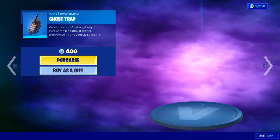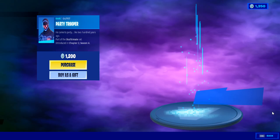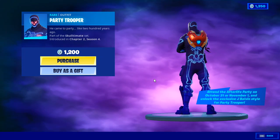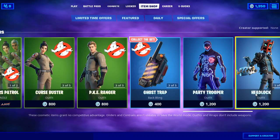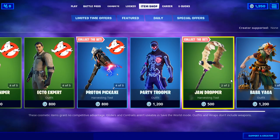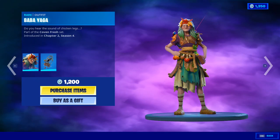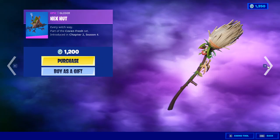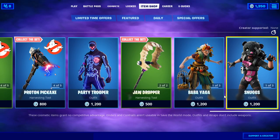As you can see in the item shop we have the Party Trooper, which actually looks sick — and you can get another style on this if you go to the Afterlife Party, which is pretty cool. I can either buy Headlock, which is also pretty cool, I can either buy Baba Yaga, Swell Sleeper — but today it's all about skins.